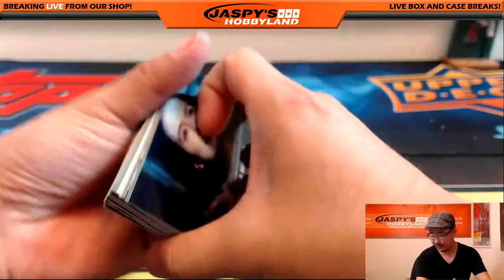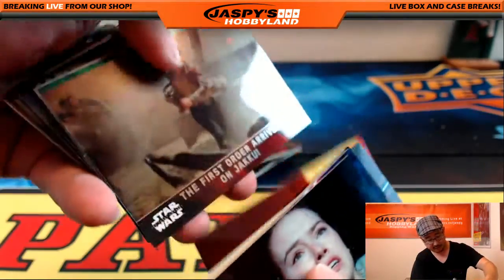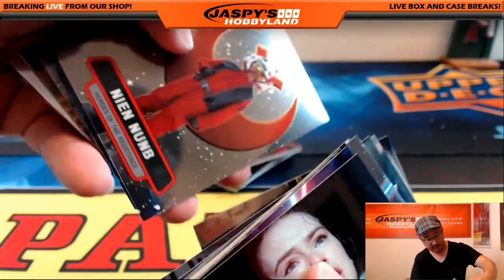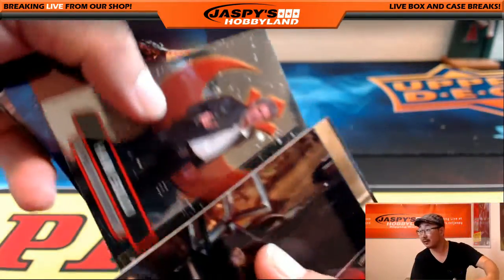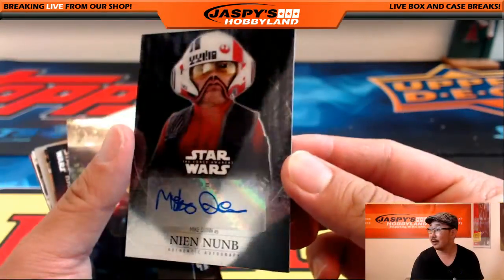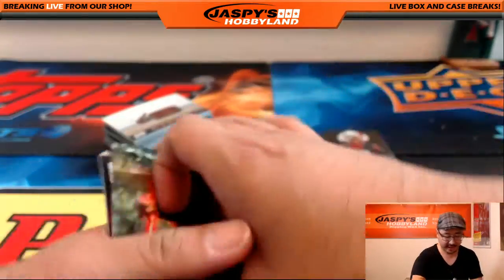All right. So these are the Star Wars packs for Daniel P. Good luck, Dan. The hit is in here somewhere. Obviously everything ships — you'll get everything here. These are refractors and there are also certain numbered cards as well — you'll notice them kind of right away. There's the hit — Nian Nub. Nice. Mike Quinn, of course. There you go. So that's the hit.